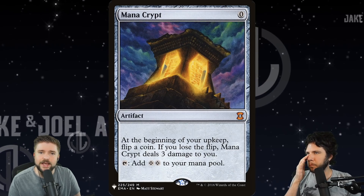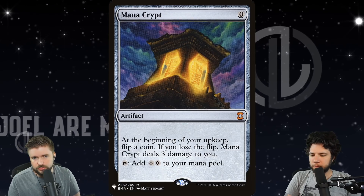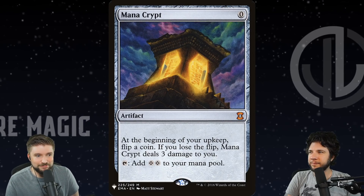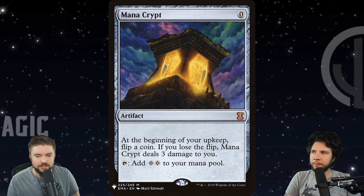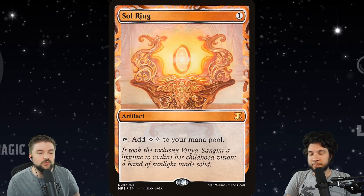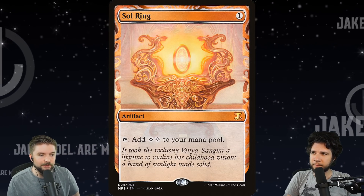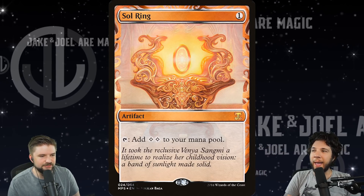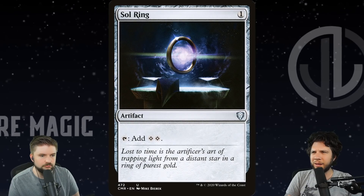Anytime these high-power EDH staples start getting up to $100 or $150, that's when we start putting them in videos about cards we want reprinted for Commander, because they're perpetually in need of reprints. The number one most expensive masterpiece is a card that is perpetually reprinted, but the bling versions are absolutely out of this world in price — it's Sol Ring. Do I need to explain Sol Ring to anybody? It's a card with very little downside other than drawing aggro from all your opponents. It gets reprinted in every single Commander pre-con — you can find a Sol Ring for like a dollar or two. It's constantly reprinted because it's so important to the format, with no real reason to ban it.